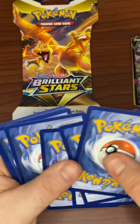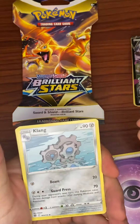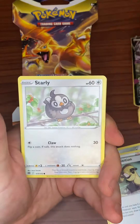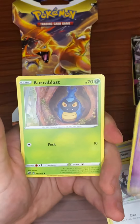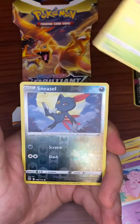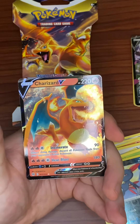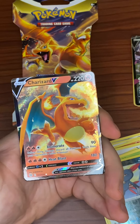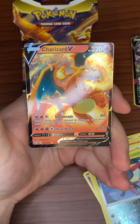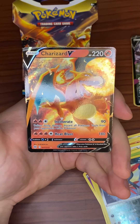Let's go fire energy this time in the hopes that we'll pull a Charizard. Psychic energy. Clang, Cynthia's Ambition, Torkoal, Starly, Milcery, Karrablast, Clefairy, Druddy, and the reverse is a Sneasel. Yes! Our very first Charizard pull of Brilliant Stars. It's only the Charizard V, which I'm fairly sure is the easiest pull of all the Charizards, but I'm so happy to be able to pull a Charizard.